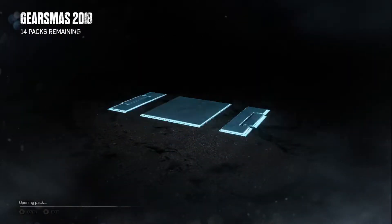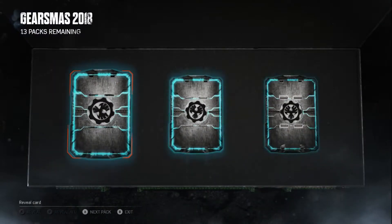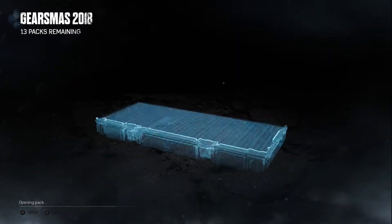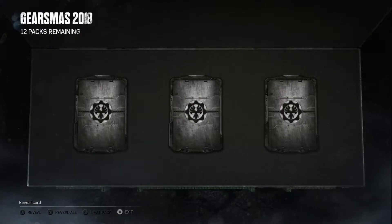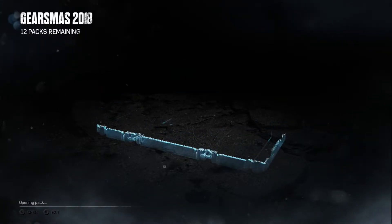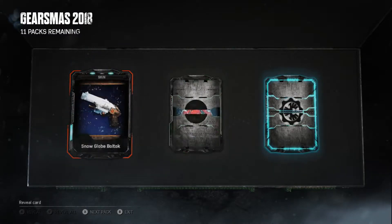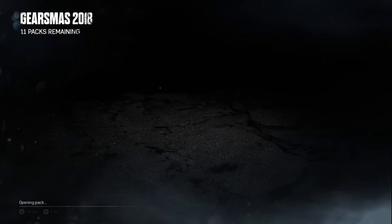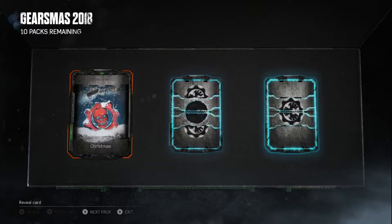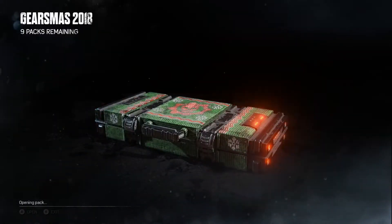So we got most of the easy skins and the emblem and like one or two purple skins within the first 10 packs, so not surprised. Hoping to get at least the character or at least like two more purples — hopefully the two purples are ones that I don't have. I don't even remember what I got at the beginning. We keep getting duplicates, we keep getting duplicates.